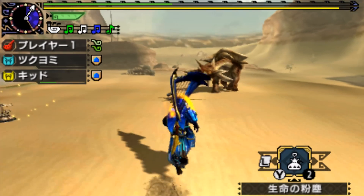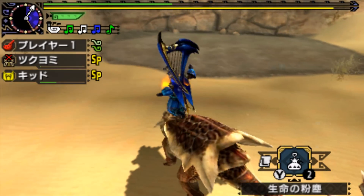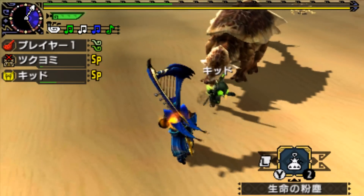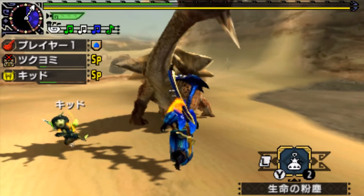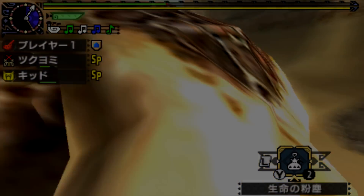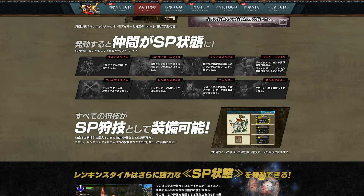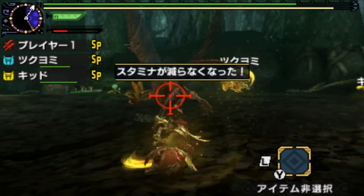Next up, Aerial style benefits under SP: upon performing a vault, your stamina will begin to regenerate immediately. Ordinarily you have to wait until you land for it to start recovering, so this is a notable improvement.